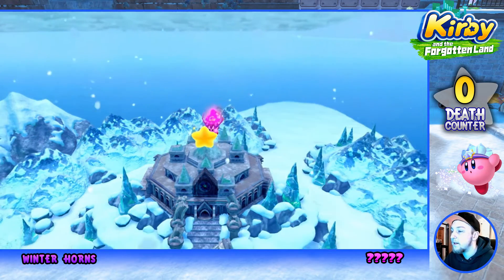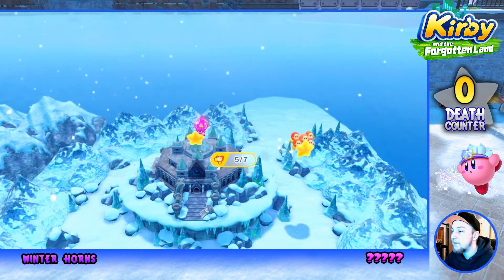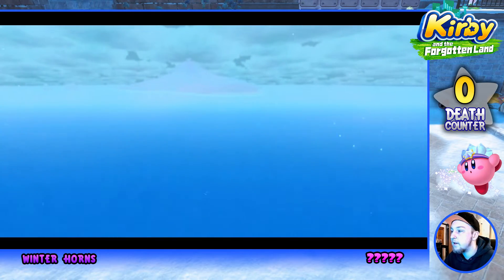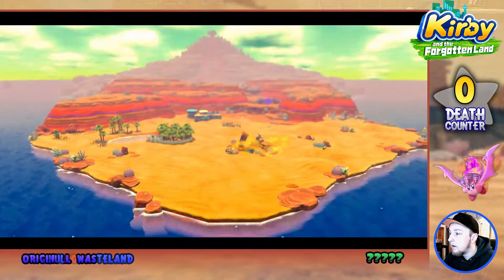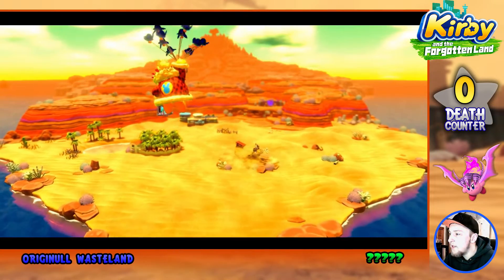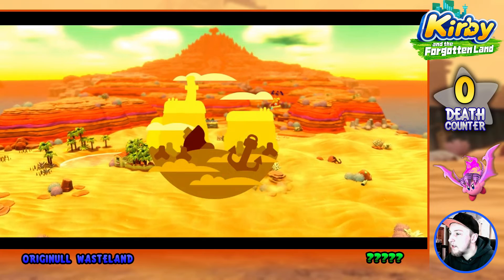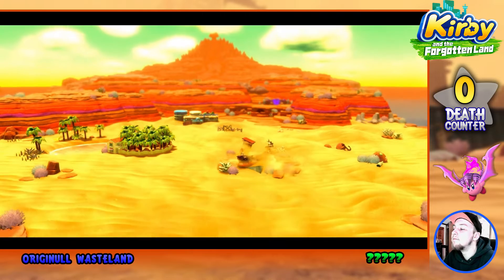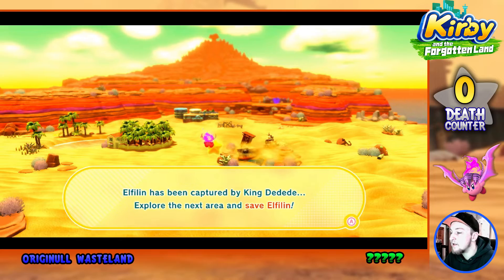So not only do we have to deal with that — I think this is the end of the Forgotten Land portion. I think we're going on to worlds beyond, unless there's another island. Oh there is another island — it's like a wasteland area! And of course King Dedede is gonna go all the way up to the top. Alphaland has been captured by King Dedede — explore the next area and save Alphaland!